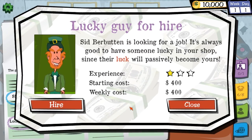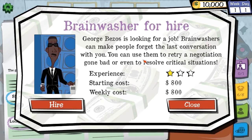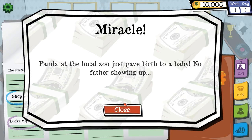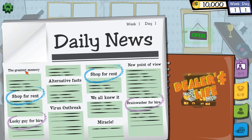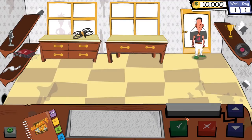There's a lucky guy for hire — a retired leprechaun — who will passively give us luck if we stick him in our store. $400 to hire him and $400 a week. Not right now. There's also a brainwasher for hire: George Bezos. Brainwashers can make people forget the last conversation with you, retry a negotiation, or resolve critical situations. Not right now either. There's some absurd news — a new law allowing marriage between humans and ducks — and our president claims to have the greatest memory. Let's open up the shop for the day.